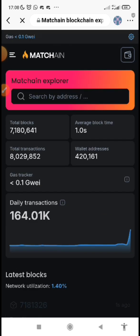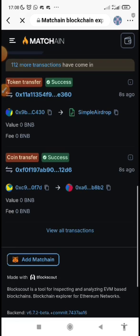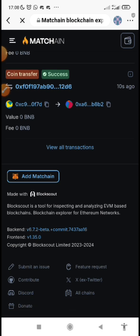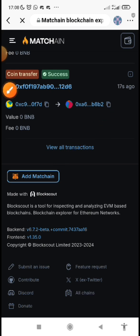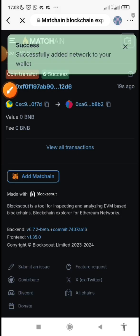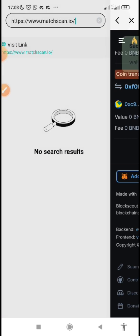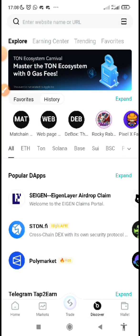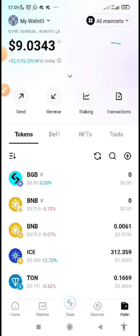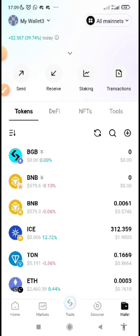Once it loads, this is the Matching explorer. Don't forget that Matching has its own blockchain — an L2 blockchain built on BNB blockchain. Scroll down to the very bottom and you will see 'Add Matching.' Click on it, then click Connect Wallet, and the network will be successfully added to your wallet. Come back to your wallet and you will see Matching has been added.